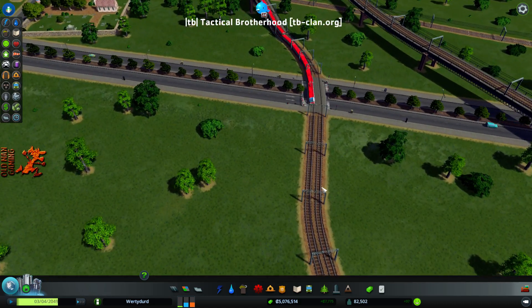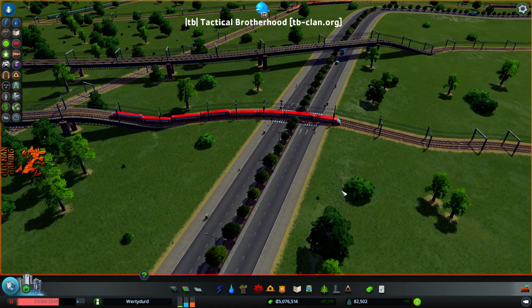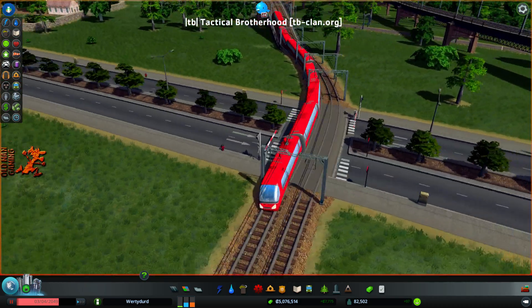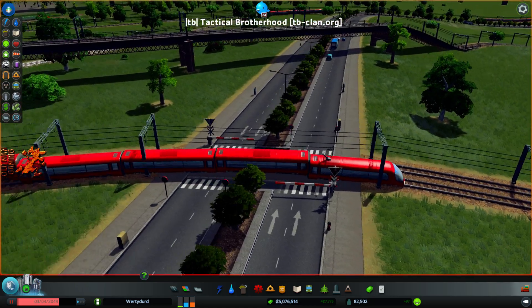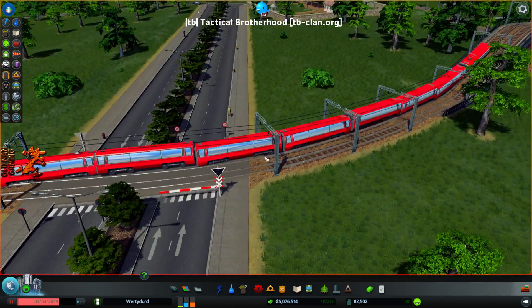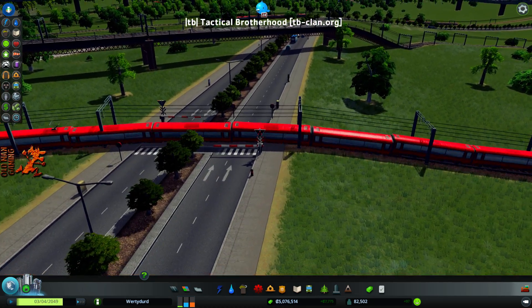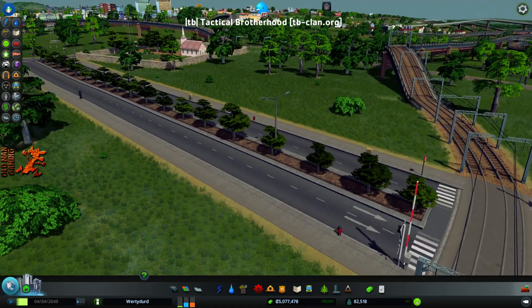Another thing I learned partway through this map: I thought every train track had to go over roads, but I found out accidentally that they do not have to — they will actually create railroad crossings. You can see this passenger train going across this road, with the little train crossing bars down here. They go by and then the bars come up and traffic can go through. That's pretty freaking sweet.